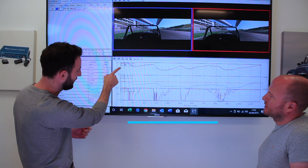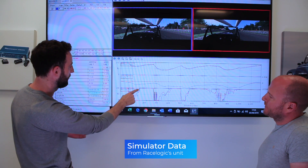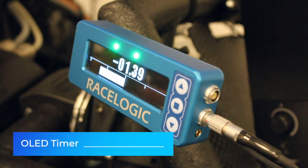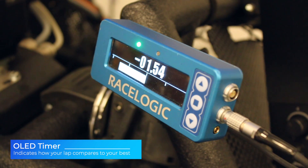Ten laps of practice and then one single qualifying lap to do the SuperPole time. Whoever is quickest is obviously going to be the best driver. We're also going to take a look at the data from the RaceLogic unit that's in the sim, to see where the loser can improve their technique. So you're going to go first. We've also got this shield on the OLED display, the delta timer, so that I can't see what lap time you're doing. We'll do the reveal once we're looking at the data.